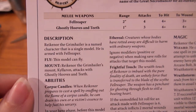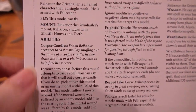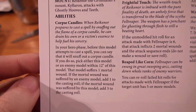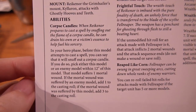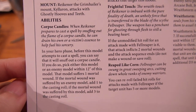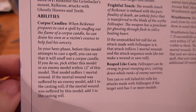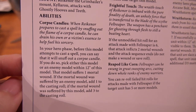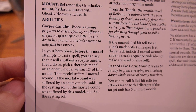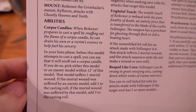Now, he is a named character, and he can fly, of course. Corpse candles — that's why he's got his candles on. In your hero phase, before this model attempts to cast a spell, you can say that it will snuff out a corpse candle. If you do so, pick either this model or an enemy model within 12 inches of this model. That model suffers one mortal wound. If the mortal wound was suffered by an enemy model, add one to the casting roll. If the mortal wound was suffered by this model, add three to the casting roll.